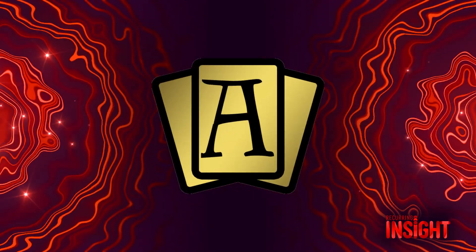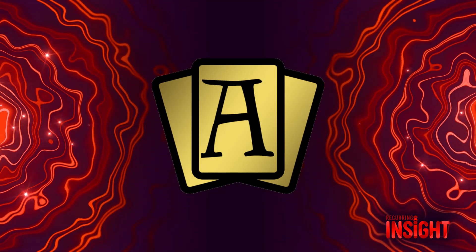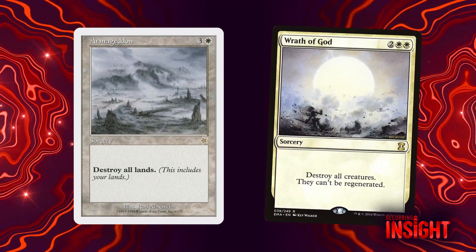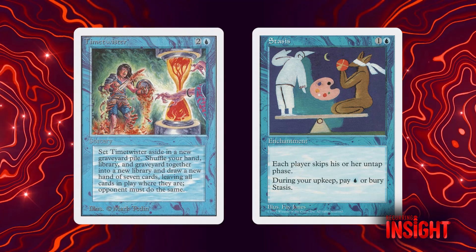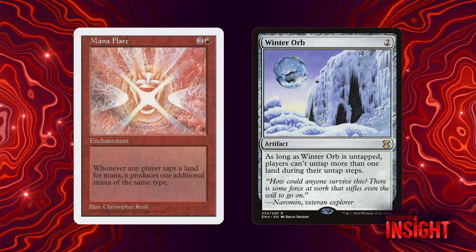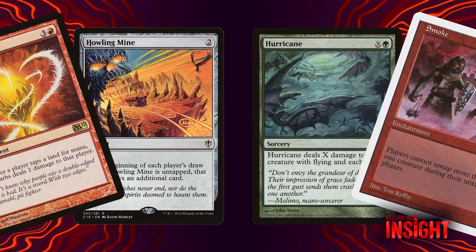An interesting element of Alpha is the high volume of symmetrical designs. Off the top of my head: Armageddon, Wrath of God, Balance, Stasis, Time Twister, Wheel of Fortune, Mana Flare, Winter Orb. The list goes on and on — there are actually too many for me to even recall off the top of my head.